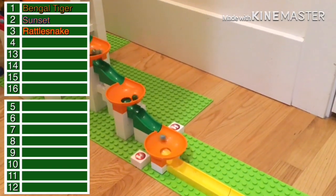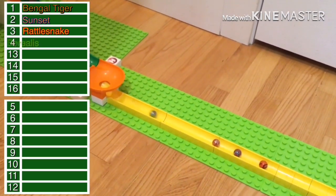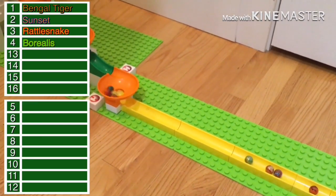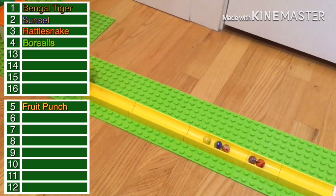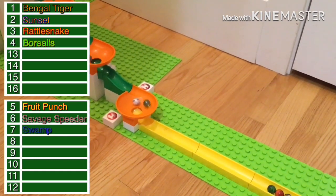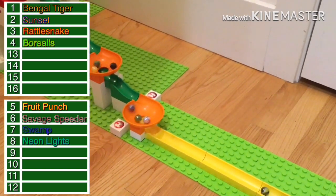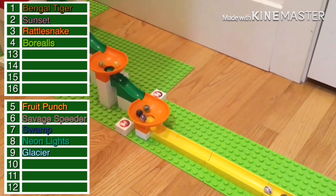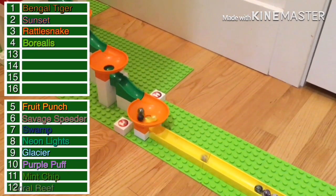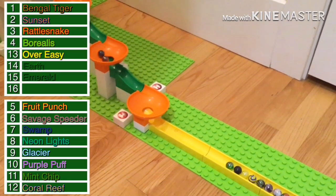Borealis looks to be in fourth place with Swamp chasing. Emerald, after failing earlier, comes in for a nice spot. Fruit Punch will be fifth place, and will be in the second heat, along with Savage Speeder and Swamp. Glacier comes in eighth — remember Glacier is last on the standings so this could bump him up a couple spots. Neon Lights is eighth, Glacier is ninth, and Purple Puff will come in tenth after having a solid lead. Midship is 11th, Coral Reef 12th, Over Easy 13th, Earth 14th, and Emerald 15th.